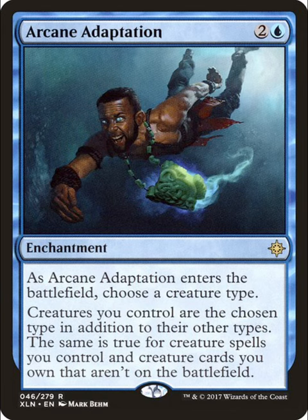Part of the combo we'll need Arcane Adaptation, which is 2 generic and a blue enchantment that reads: whenever Arcane Adaptation enters the battlefield, choose a creature type. Creatures you control are the chosen type in addition to their other types. The same is true for creature spells you control and creature cards you own that aren't on the battlefield.